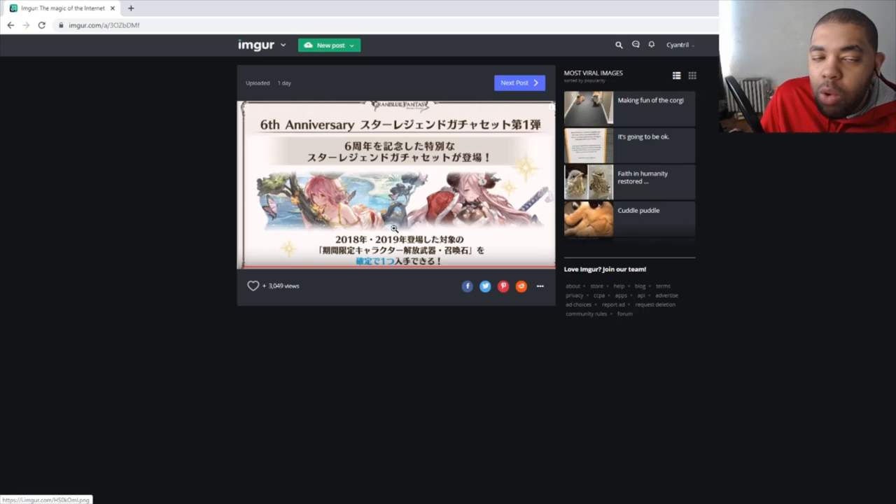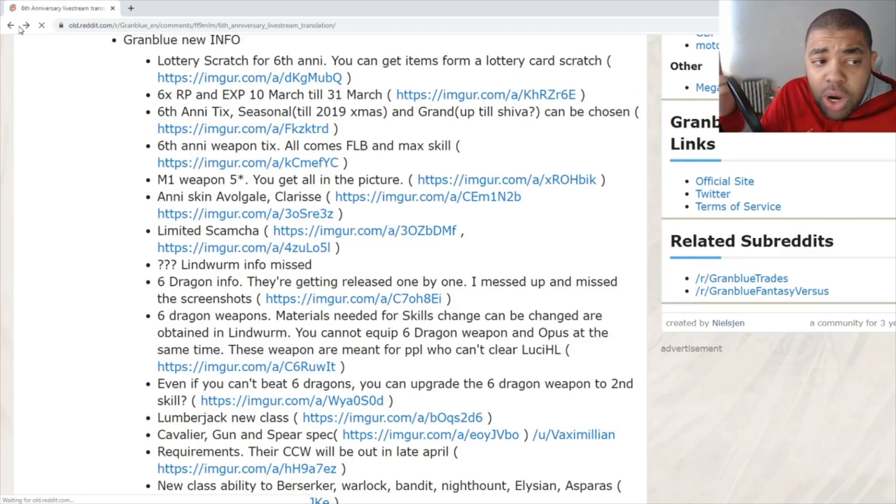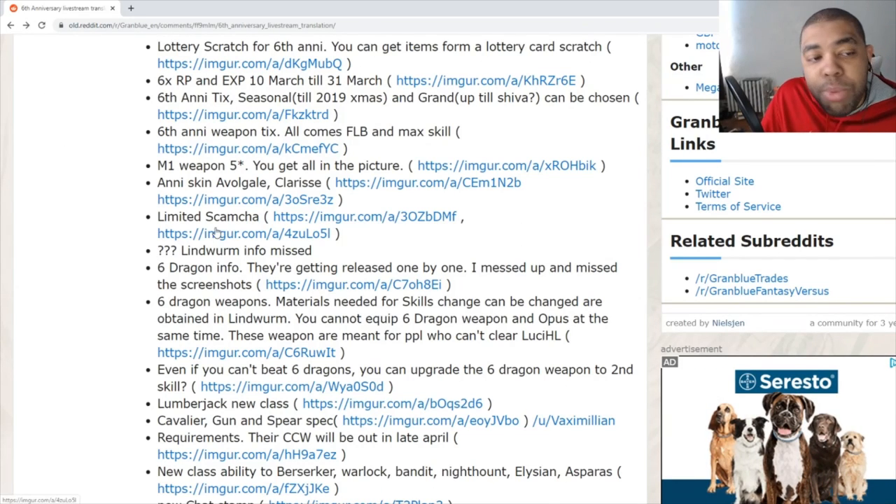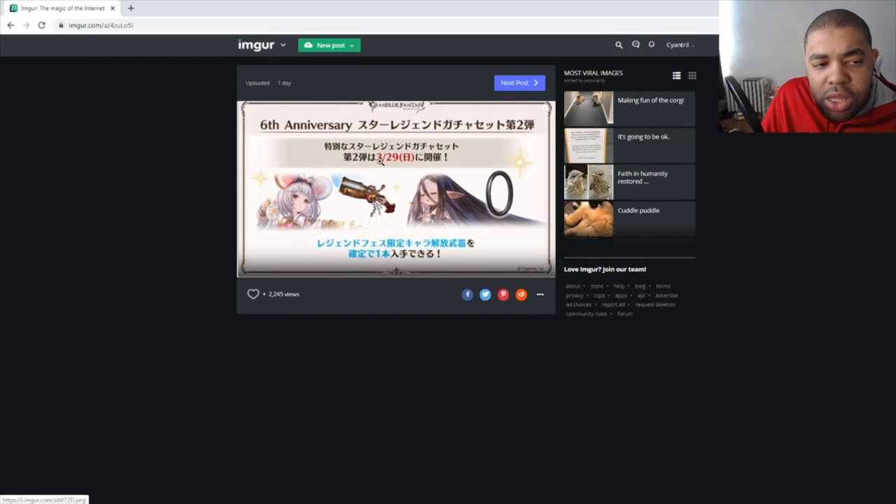The way Scam Gachas work is you get a temple, then after the temple ends you get an item, then after the item you get your guaranteed Scam Gacha reward. I don't know how the 10-roll system will interact with this new Scam Gacha. If it stays until the 31st, I believe you'll get to pull on any banner — I'd recommend pulling on a Flash Gala. But this is brand new, so I just don't know yet.